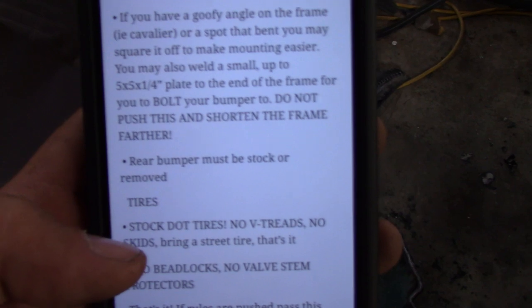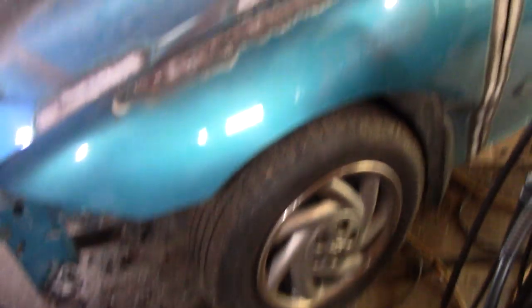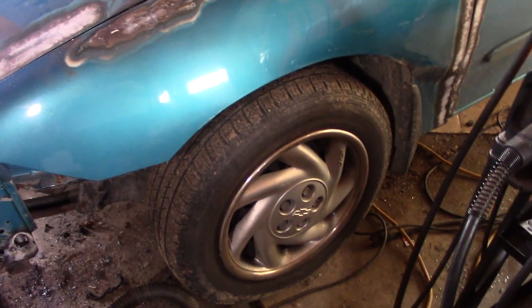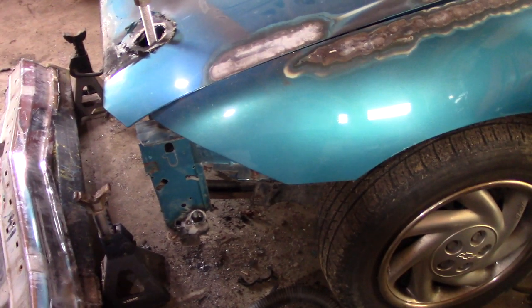Rear bumper — leave it stock or pull it off. Stock tires, DOT, street type of pattern. I want to see something like this; don't get creative. I don't want to see something with big lugs and an 8-ply fancy tire — I want to see a street pattern type of tire. Why? Because we are trying to keep the speeds down. We don't want this type of class running top end out there. We want you guys to be a little bit slower — we don't want to see big V-treads and a ton of traction. We're going to wet the track down a little bit, make sure you guys can have traction and have fun, and you're going to be able to make some big hits, but we don't want this class going 100 miles an hour.